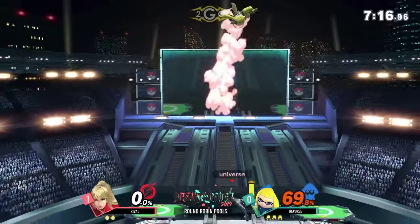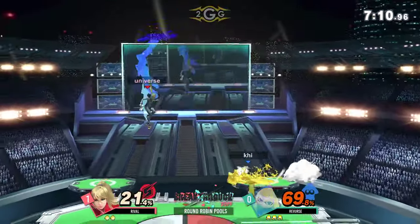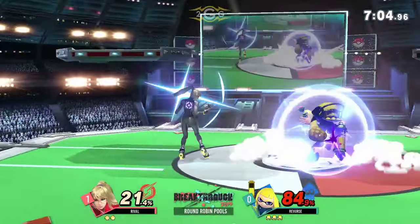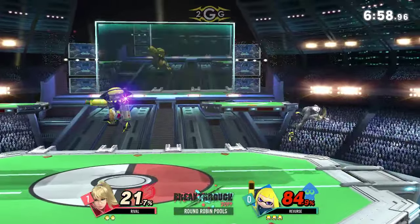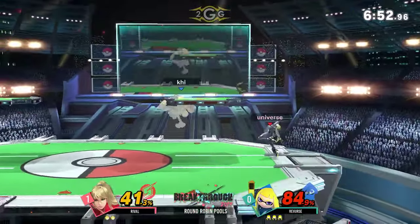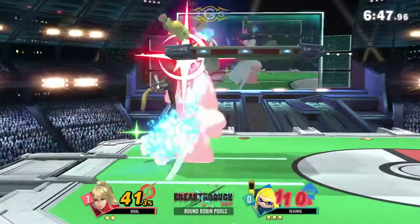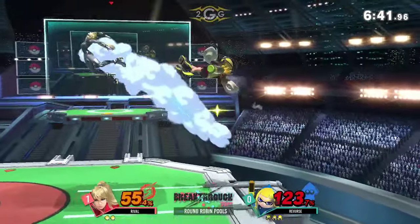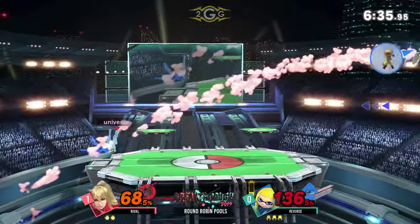Now it's on Rival to make up this deficit. He has the skill to do it — he was able to kind of change things around. I like using the back air to hit out the plasma shot. Looking for that landing, looking for the opportunity to hit him with the confirm from Zair or nair. Reverse is keeping that away from him because he knows that's how Rival gets his damage and combos. Back on stage, but Rival loses center stage control and we're back to that 50-50 neutral.